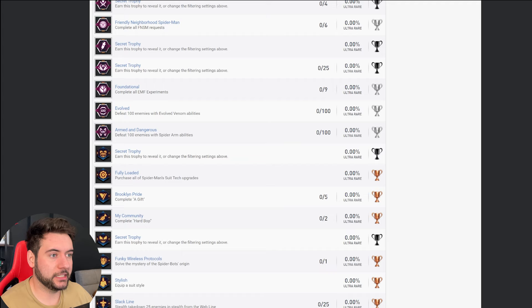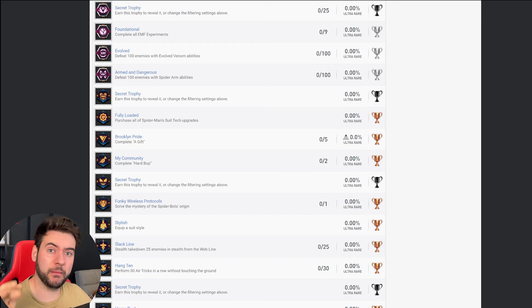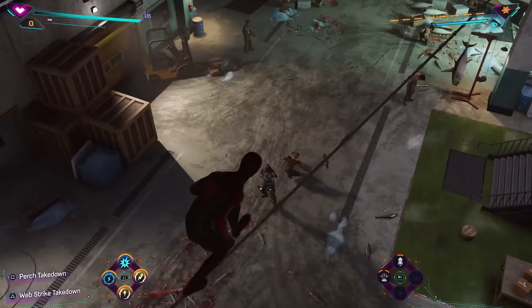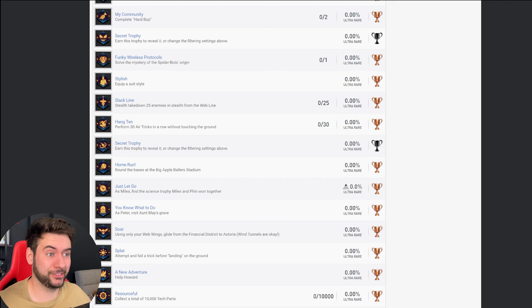We've got some combat trophies — evolved Venom abilities and Spider Arm abilities, which sound pretty cool. I'll be interested to know if they're both for Miles, or if Spider Arm sounds like it could be for Peter. I do think after looking at this that there's going to be Peter with the symbiote and Peter without the symbiote, maybe with completely different skill trees. We've also got some stealth takedowns from the web line, so you can deploy a web line and walk across anywhere in combat situations, which is pretty cool. There's one for completing 30 tricks in a row without touching the ground — that will be so easy because I don't think I ever touched the ground when I was up in the air.